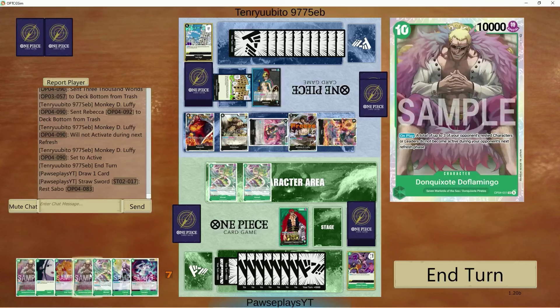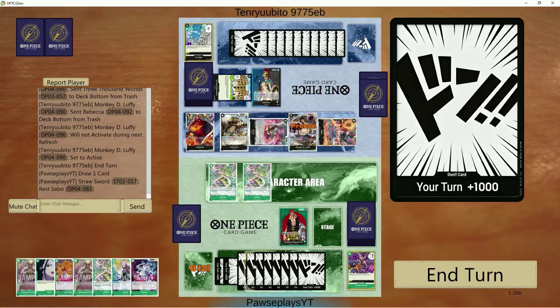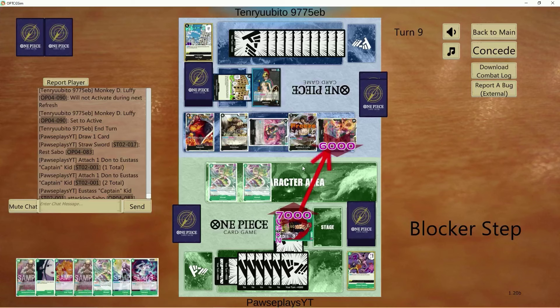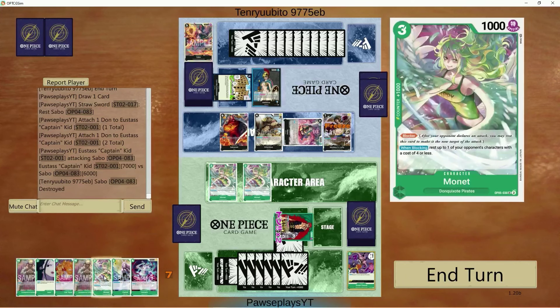We'll go seven at the Sabo. She decides not to counter out, so we don't have to pitch. We have six Dawn left. The only thing I want to do is get Monet down. Carrot doesn't get value here, and there's no point dropping Yamato either. Should we attack again? She did have some 3000 worlds, so what's the potential she gets one off of life?